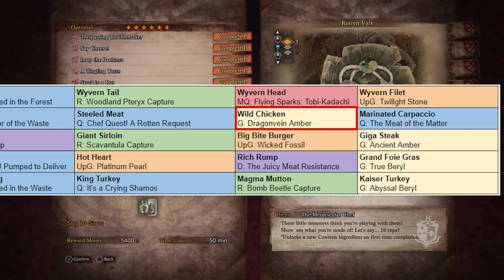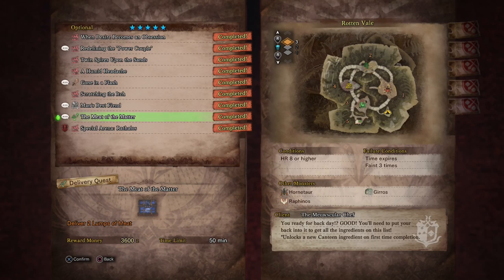For the final Resilience food, we have the Marinated Carpaccio. You get this from the optional quest 'The Meat of the Matter,' a level 5 delivery quest from the Meowscular Chef. You have to deliver 2 lumps of meat which you get from a dead Raphinos in Odogaron's lair. Super easy quest — just make sure you run a Ghillie Mantle so Odogaron doesn't jump on you for stealing his food.